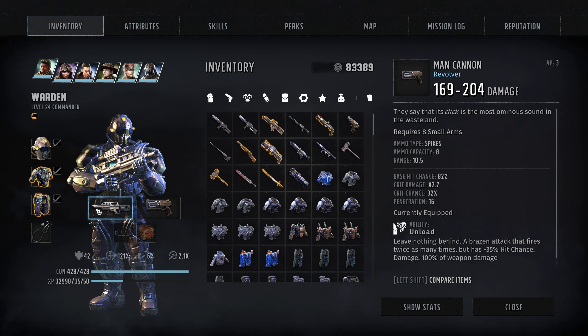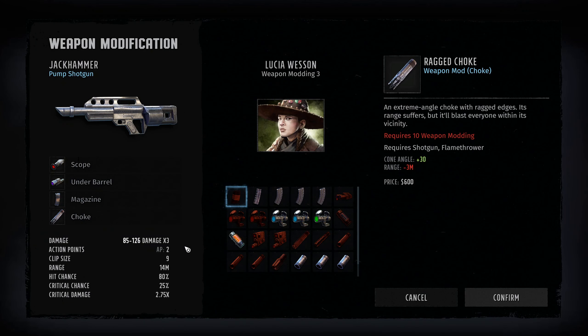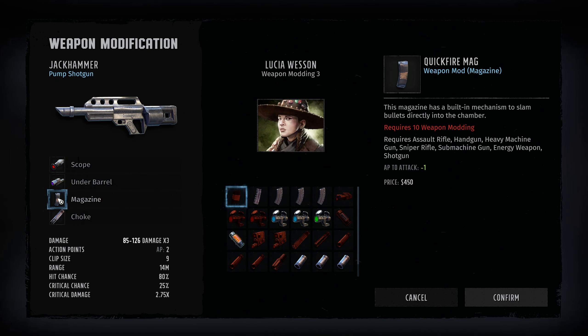From a weapon standpoint, we've got the Jackhammer as the primary and the Man Cannon as secondary. On the Jackhammer, we've got the 38mm magnifying scope for plus six range, and an under-barrel wide spectrum light for plus 10% hit chance with a negative 0.1x crit damage trade-off. The key piece is the magazine: negative 1 AP to attack brings firing cost down to 2 AP instead of 3. With the 10 action points this character has, that gives us five shots per round — if something's in range, it's going to get wiped out.